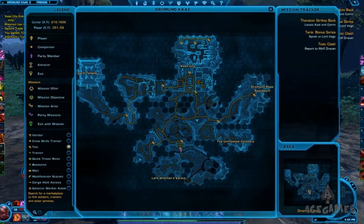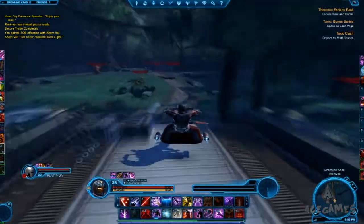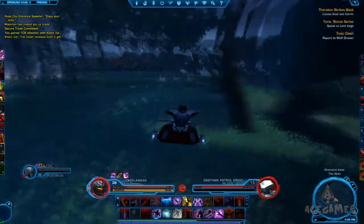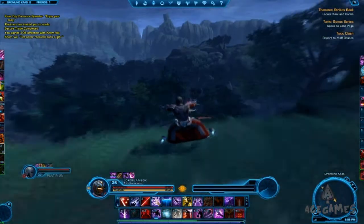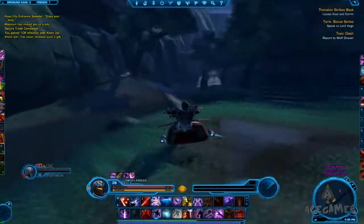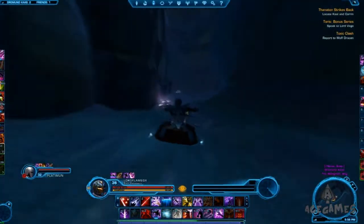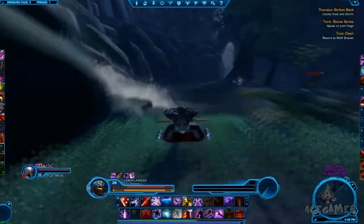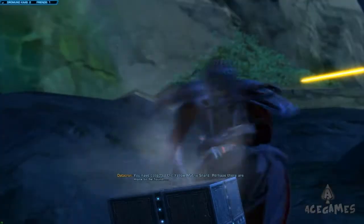The fourth datacron on Dromund Kaas is the Yellow Matrix Shard, located in the south of the full Dromund Kaas map. To get there, stick to the left wall going through the middle of the map. When you see two elites or a strong enemy facing a hallway area, that's where it is. Head through that hallway area and you'll find a world boss — try to ignore him. Your datacron will be right by the waterfall, and it gives the achievement Galaxy History 18.